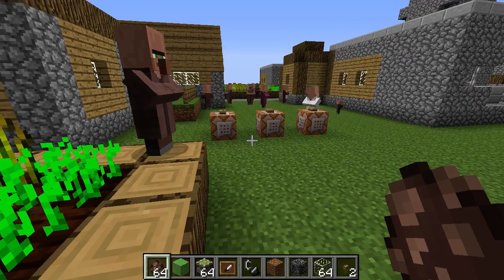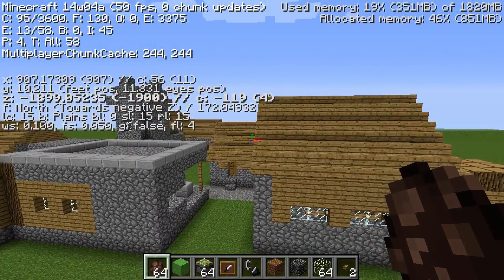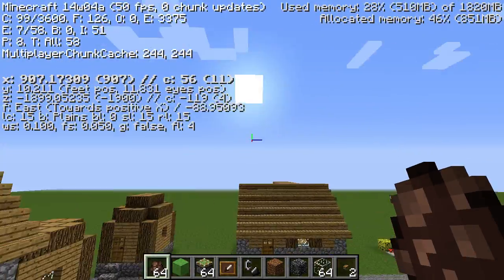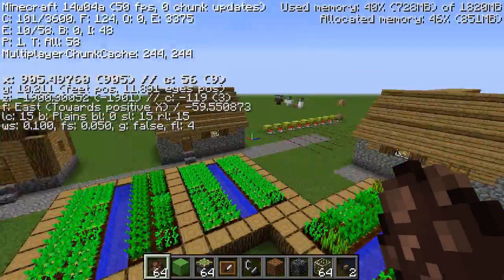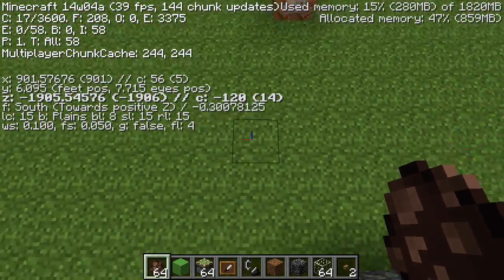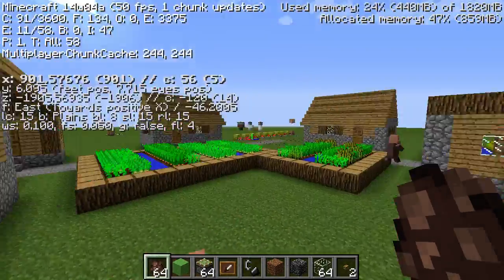One thing I can show off is the F3 screen. Notice how X is now bold when you're facing that axis, and Z is bold when you're facing that direction. It doesn't do Y. But it'll tell you if you're looking along X or Z. You might also notice a weird little axis indicator in the middle of the screen — I'm not sure exactly what they use that for, but it's there.